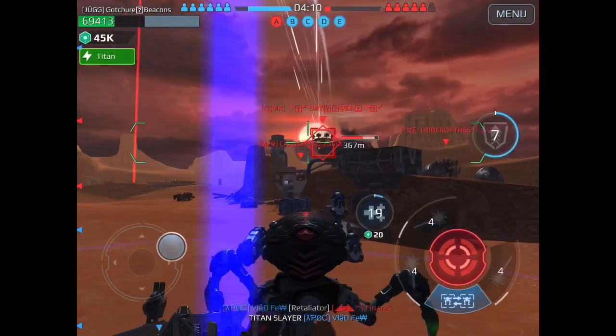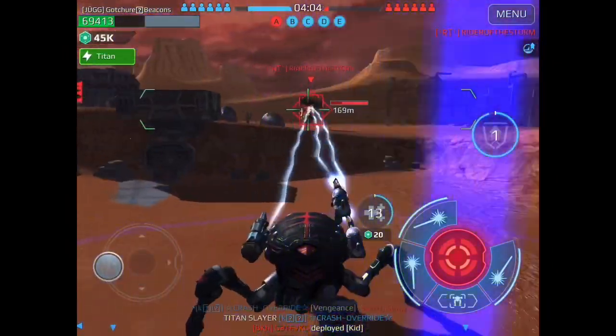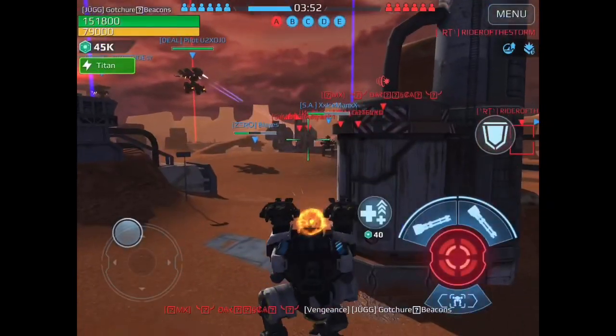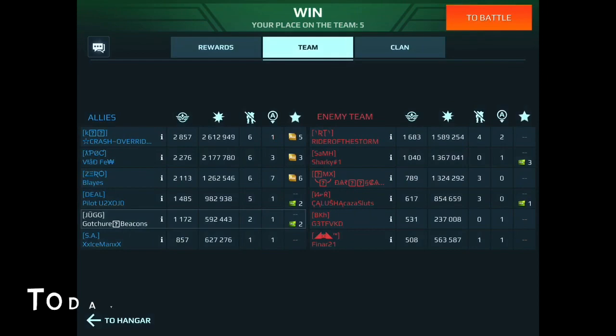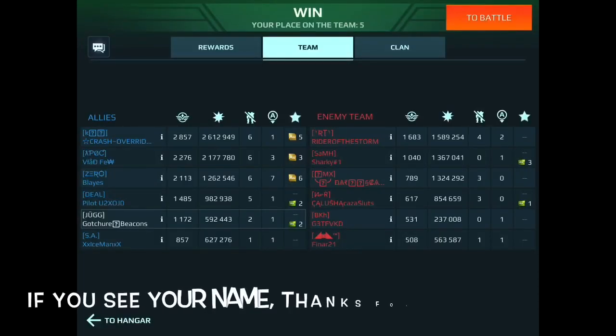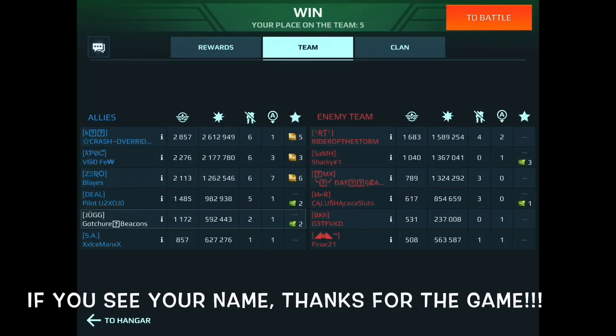While they're busy shooting at me, it allows my team to go do things too. Look at that nice four-to-one beacon advantage — I didn't carry the team, but I stayed alive and kept those Reds busy, and it was just enough to help my team do what they needed to do. There's not just me out there — that third slot player put out great damage and a great beacon count, kept them blue, and I did my part: stayed alive, kept them busy, didn't mech out, didn't try to lead some charge, because on domination you're just trying to get three and hold. Great pilots on both sides — if you see your name, thanks for the game. Peace out.